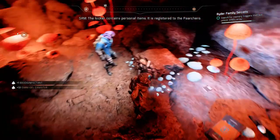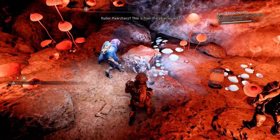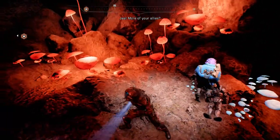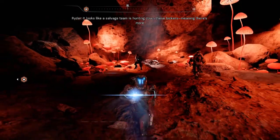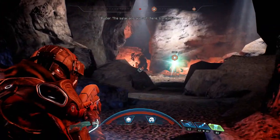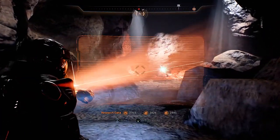The locker contains personal items registered to the Parchero — it's a Salarian. It looks like a salvage team is hunting down these lockers, meaning there's more. And that — that's not a dinosaur, is it? It's something else.